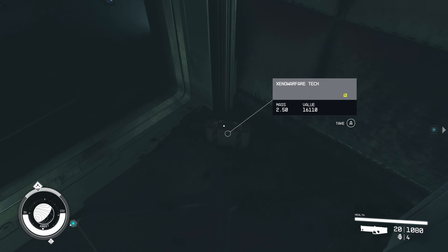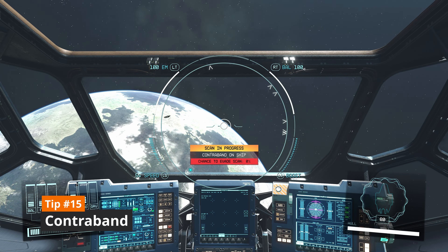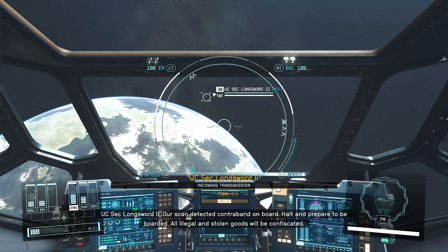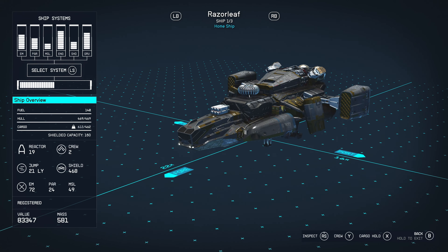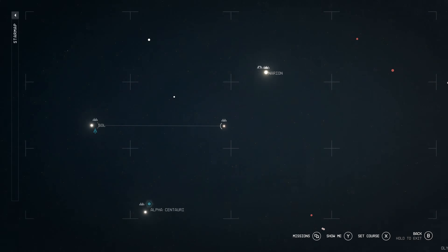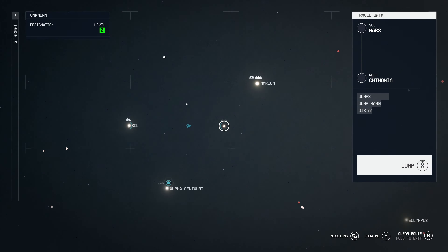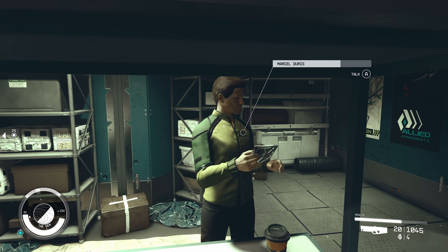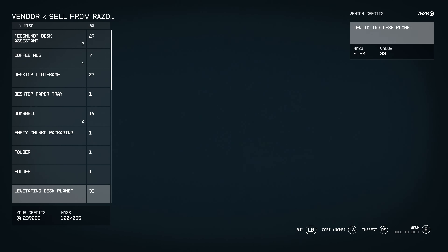For my final tip, it's important to not forget about any contraband you pick up. Contraband has a yellow mark on it and will get you put in jail if you travel to some areas with it. Shielded cargo can help hide it, but it's not a 100% chance. I found the easiest place to sell is the Trade Authority located in the Den Station within the Wolf System. It's usually not worth it though, as it's not uncommon for you to only get one fifth to one tenth of the item's actual value.